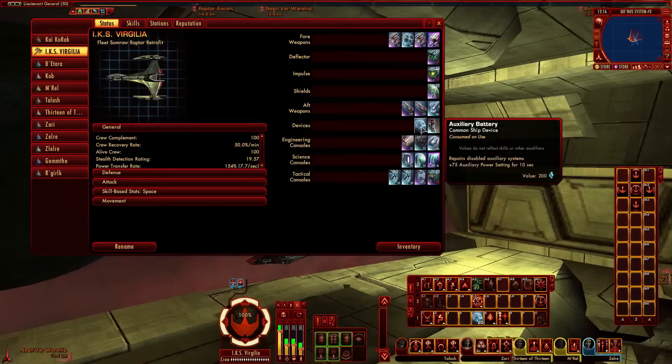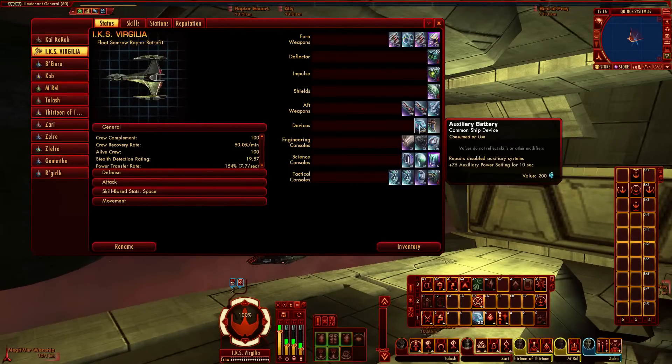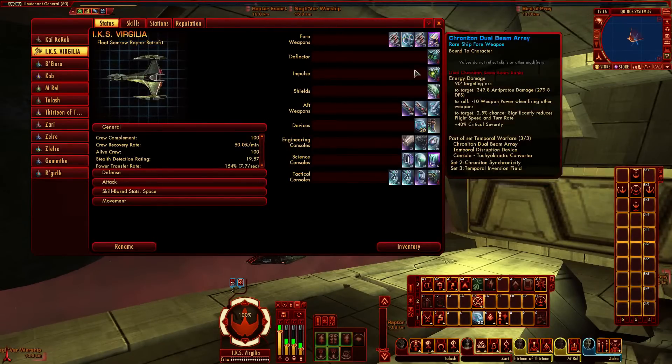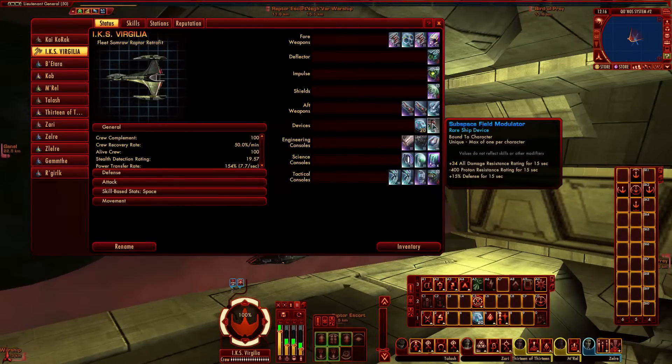In the Devices slots, I've got Aux Batteries because I'm running immense power to weapons on this build so I don't need weapon batteries. I'm predominantly using cannons and use Beam Overload selectively — only when I want it, since cannons don't drain anywhere near as much power. I've also got the ever-faithful Subspace Field Modulator, which gives a plus to damage resistance ratings and a plus 15 defense for 15 seconds.